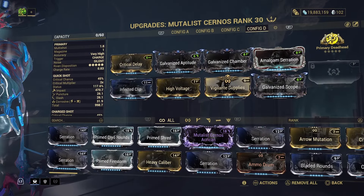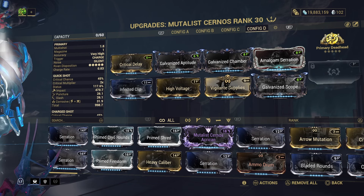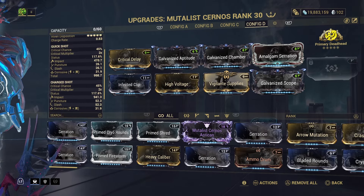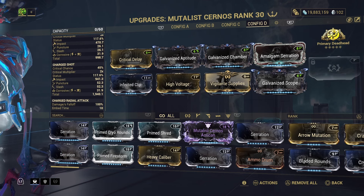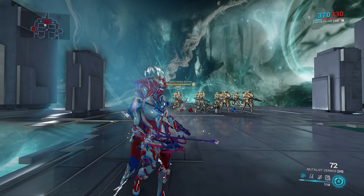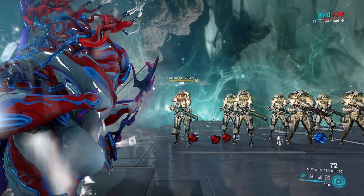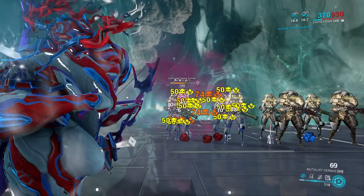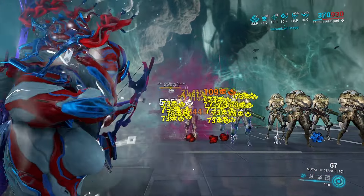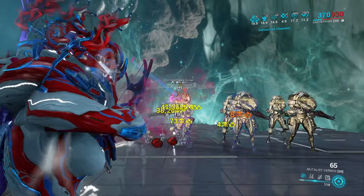This build is nothing special — a pretty standard corrosive build. Keep in mind when we add the riven it's going to change up the build a little bit. The only thing I was trying to explain to this guy is these are both really good bows. I'm not sure I'd be willing to totally sacrifice my Mutilus Cyranos for a Proboscis Cyranos, but he didn't even give the Mutilus a chance — he just leveled it up for mastery and immediately used it for the Proboscis. Where the Mutilus has the advantage is it comes with 72 rounds in the magazine.